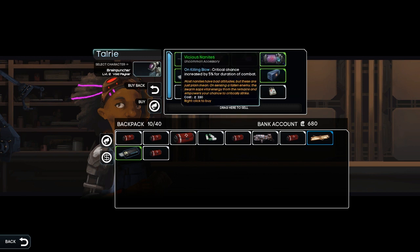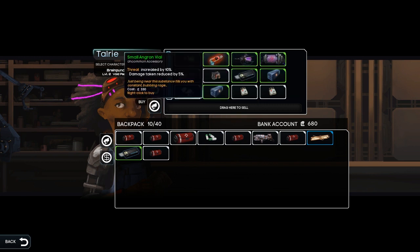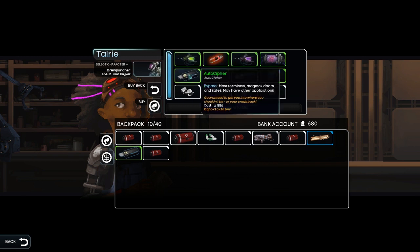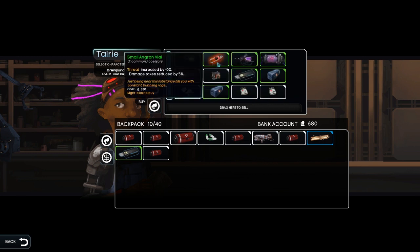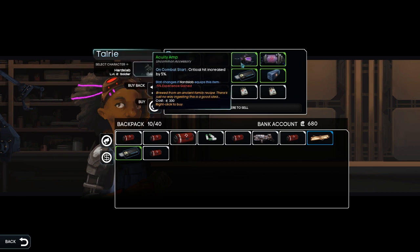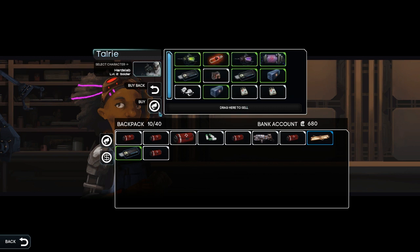Does she sell anything useful? Killing blow. Combat start. These are accessories. Maybe I should look into them. Extra combat initiative — that's not that useful. Threat increased by 10, damage taken reduced by 5%. So that might actually be useful. That'll reduce the experience gain, but does more threat and reduces the damage. Honestly, I think I'm just going to wait in general.